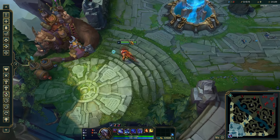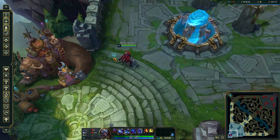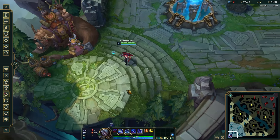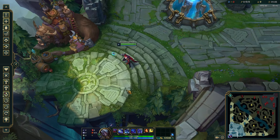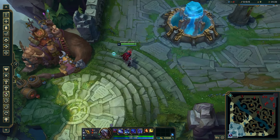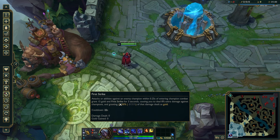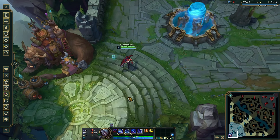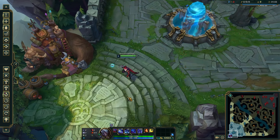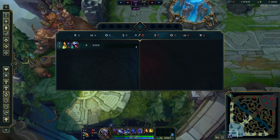Unfortunately mid lane has a lot of poke mages, so against champions like Viktor, Orianna, Azir, Vex, and Zeri, First Strike is really bad because you'll rarely be able to proc it. Also this split they nerfed the mid-game power spike of First Strike: it used to give you 100% of damage dealt as bonus gold, but now you only get 50%. They offset this somewhat by adding Cashback, which is really good.